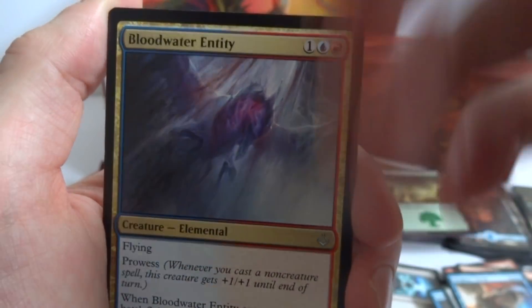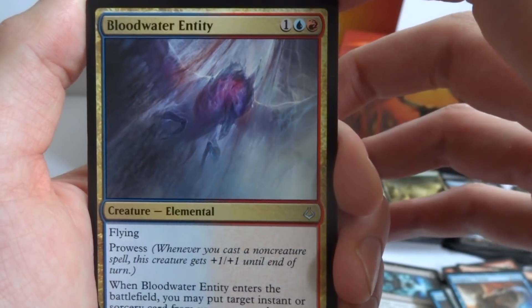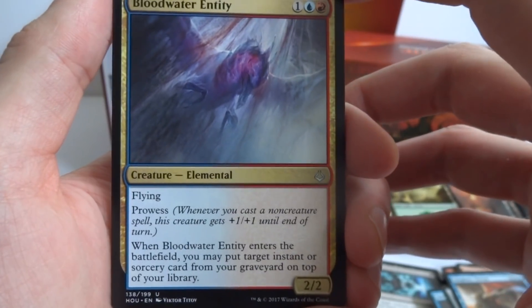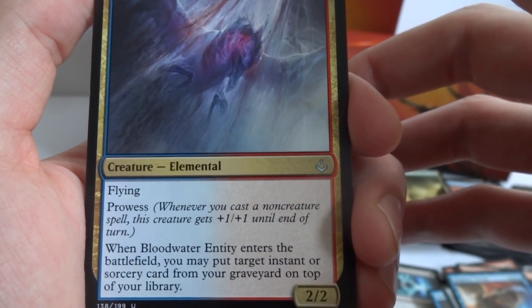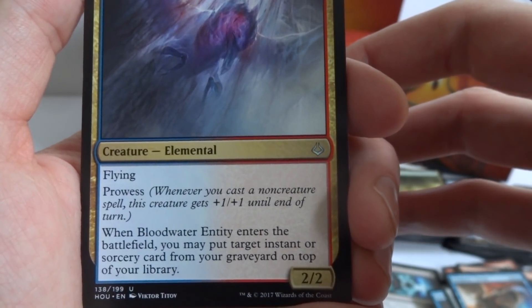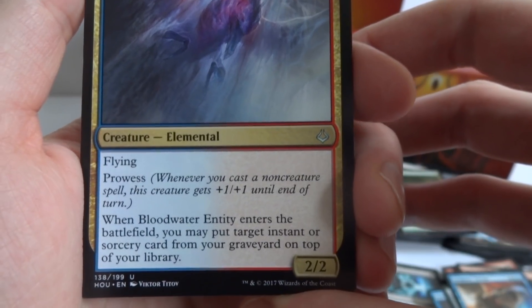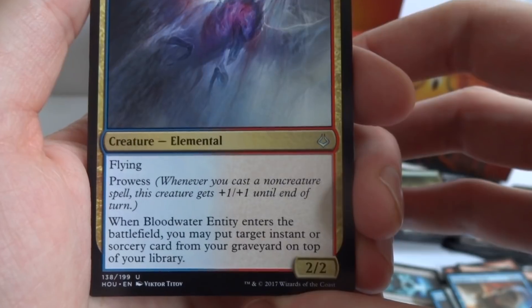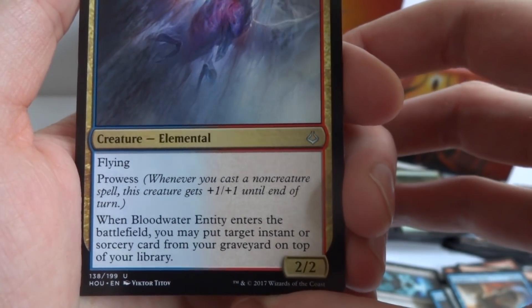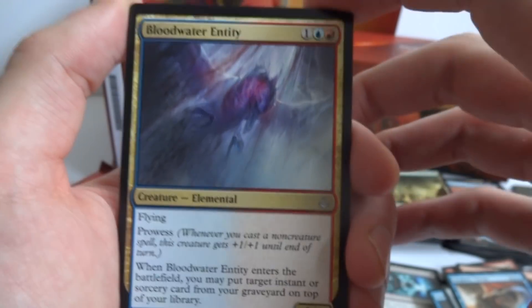Got Blood-Water Entity — a one, a blue, and a red, 2/2 flying creature. Whenever you cast a non-creature spell, it gets +1/+1 until end of turn. When it enters the battlefield, you may put target instant or sorcery card from your graveyard on top of your library. So if you have a cool instant or sorcery in your graveyard, put it on top so you can draw it next turn.